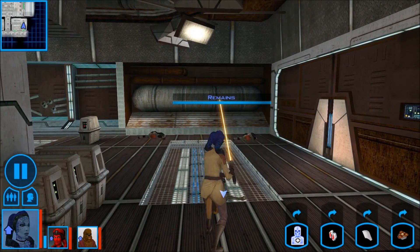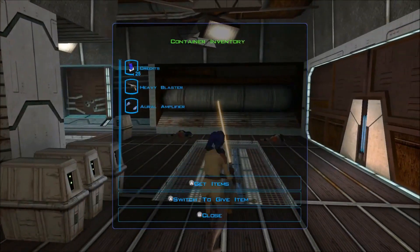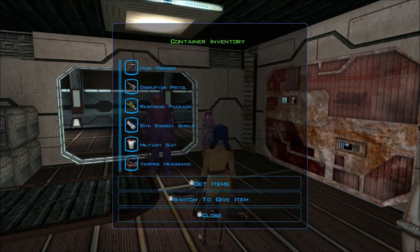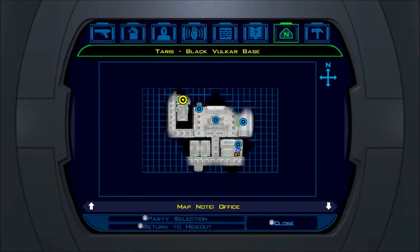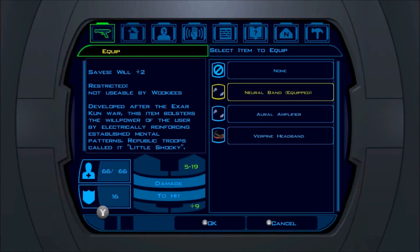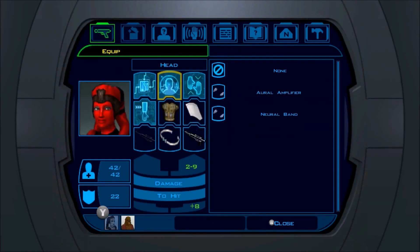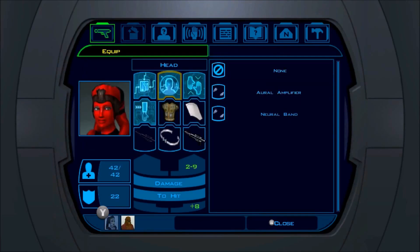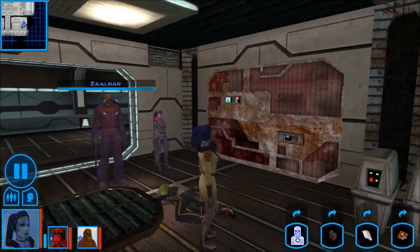Nice job! Is this the girl? Bodyguard. Heavy Blaster R, Lamp fire. What about you, Candon? Anything amazing? Disruptor Pistol, Response Package, Sith Energy Shield, and the Verpine Headband. I think the Verpine Headband is pretty good — will plus three. We have a will plus two for our saving throws with the neural band. We're gonna put this on, and then we're gonna give Mission the awareness one.